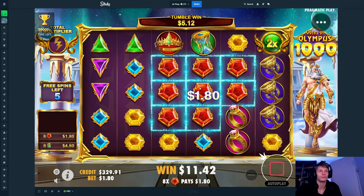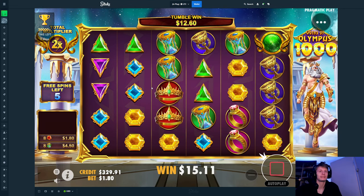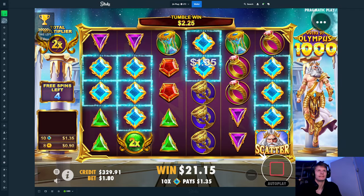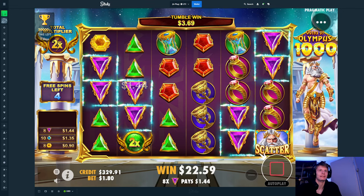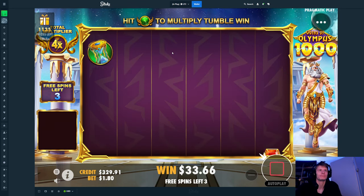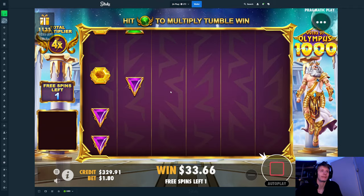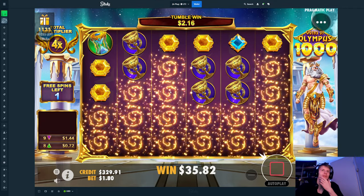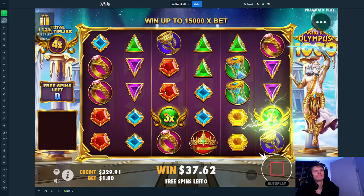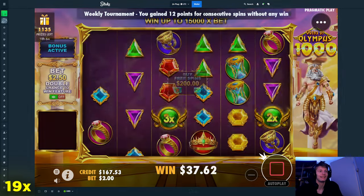We're doing another $180 after this one, stepping it up. A multi — thank you, it actually did it. Yellows, blues. 2x, $12. Hit the blues too, nice. Hit the purples as well, hit the greens. Three more spins missing — chalices, surely... are you joking? Getting to believe this thousand today is just eating. That's what I'm gonna say, it is eating.